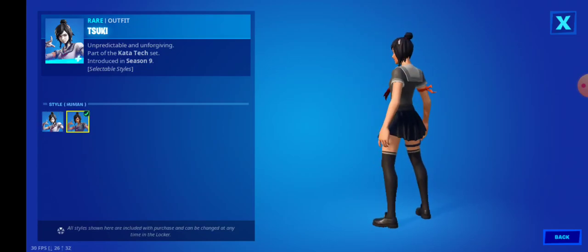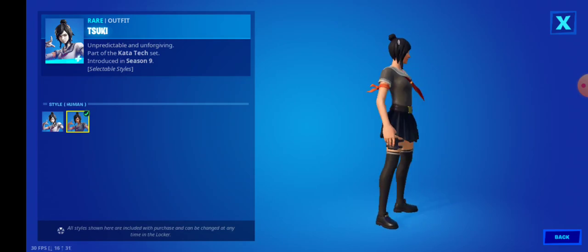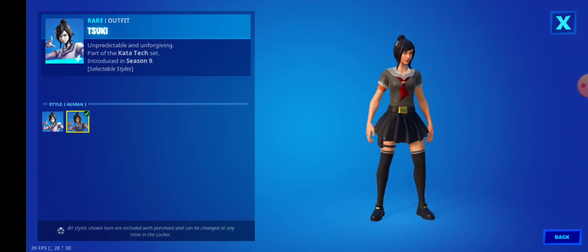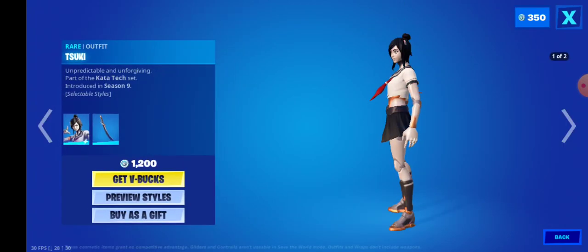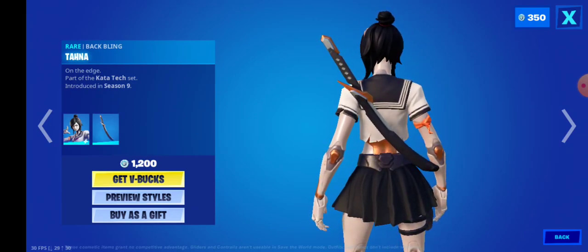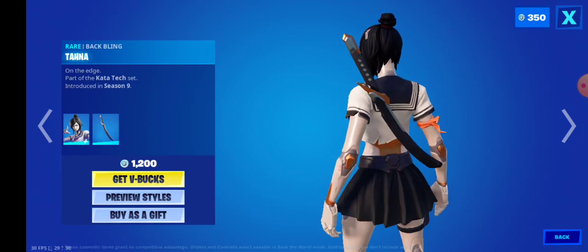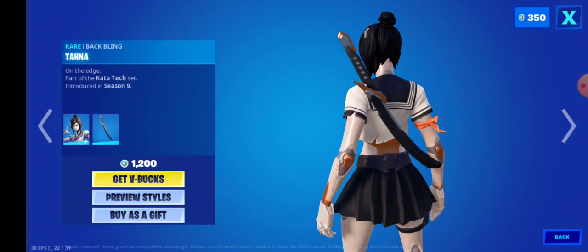Tozuki is back. I think this is the first time she is back — correct me if I'm wrong. Back when the style came out, it's a pretty good style and it makes sense, at least a little to me. What should have happened with her is that she should have got a katana pickaxe to match that, but she did not. It's fine, but Fortnite should have got the chance to do that.